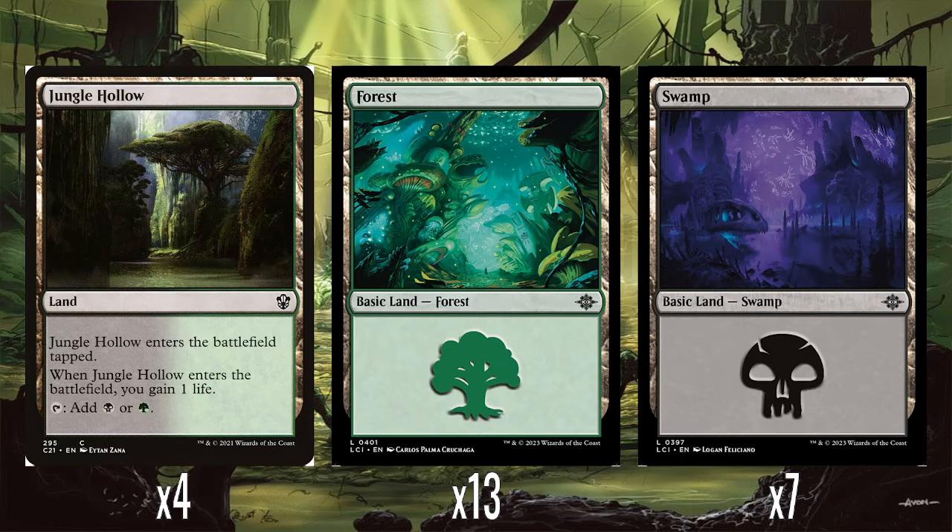Quick look at the mana base: four Jungle Hollow, which is just the black-green gain land, then 13 forests and seven swamps. I did look around and was almost certain there was some sort of land that made sapraling tokens, but I couldn't find one. So if you can think of a better non-basic land than Jungle Hollow that makes sapraling tokens, fungus tokens, or any sort of token that can be sacrificed, let me know in the comments below — along with any other card suggestions.